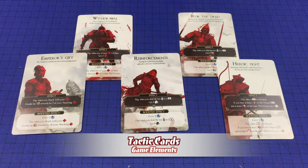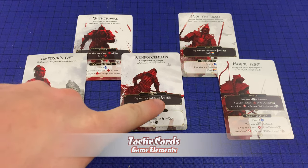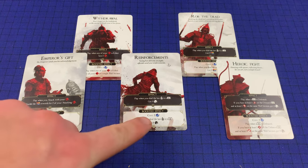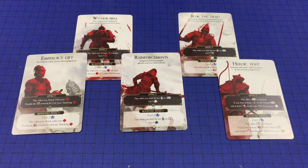Tactic cards are played directly from the player's hand when eligible as stated on the card. For instance, one may be played when the player deals the last wound to a horde card, and they would then get four honor. When playing a tactic card, the player may boost it for the cost shown to gain the additional effect. A player may never have more than five tactic cards in hand; at any time they exceed that, they must immediately discard the excess.